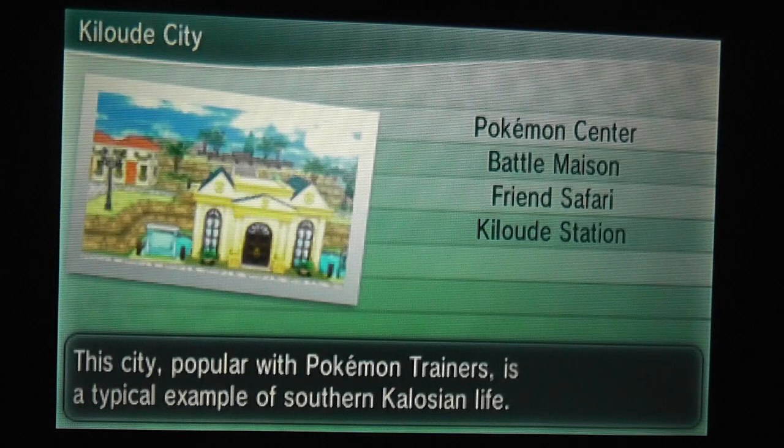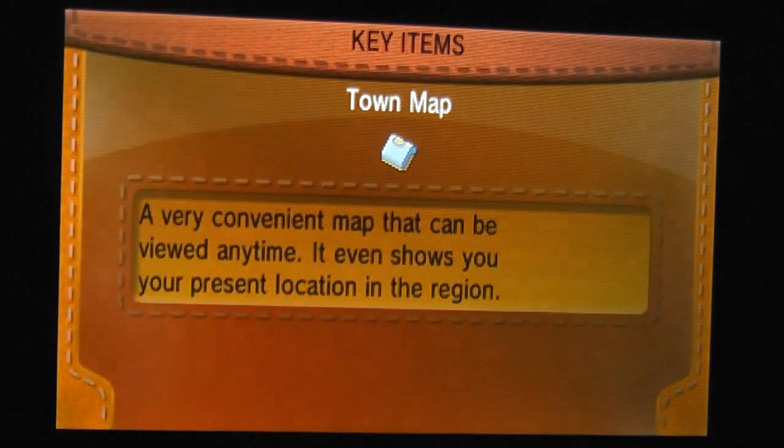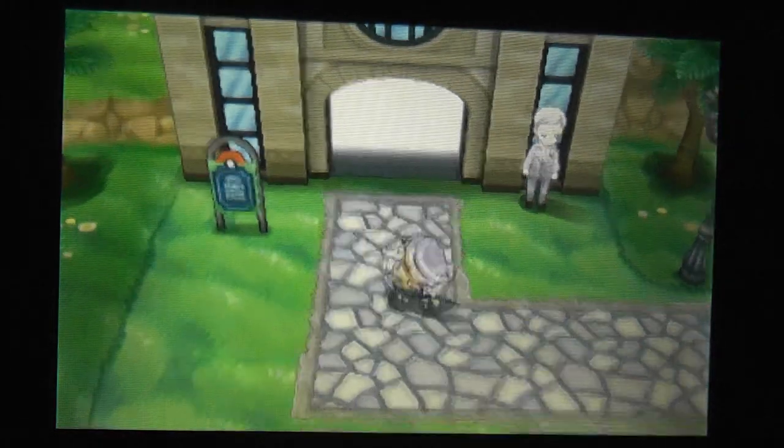To get to Kiloude City you need to have defeated the Elite Four and the Pokemon League Champion. Once you've done that, head over to Lumiose City and speak to Sycamore, and you'll need to ride the train over to Kiloude City, which is a new area on the map. All that will be in the video description in case you need to look back on it.